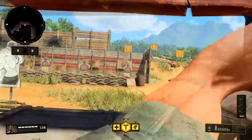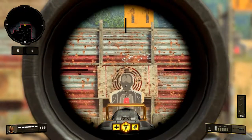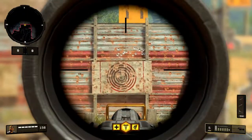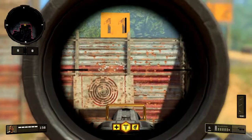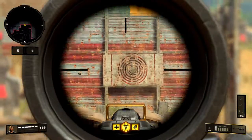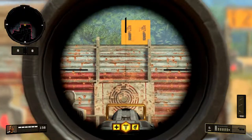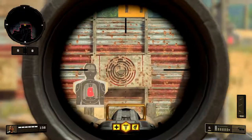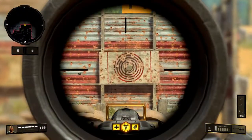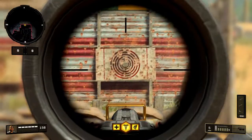The first shot hit dead center, the second shot climbed a bit, and then everything else just went all over the place. Maybe two shots hit the target and the rest literally disappeared. From this range, if I'm hitting here it's basically a headshot — I was aiming at his head and everything else flew over.